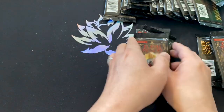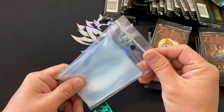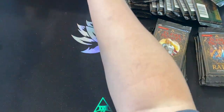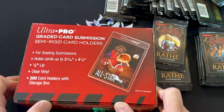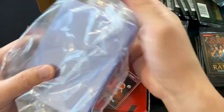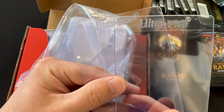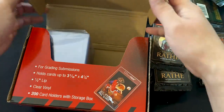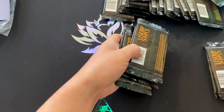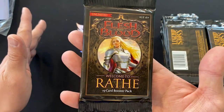Just in case we pull something interesting, I've got our sleeves for the foils, the majestic rares, the super rares. And in case we pull something really spicy, like a legendary card or a fabled card, I've got the Ultra Pro semi-rigid cardholders. I always go with Ultra Pro — in my opinion, after seeing all the cardholders on the market, these Ultra Pro cardholders are the best. They are a little more pricey than the rest, but they are definitely the highest quality out there. So without any further ado, let's get started.